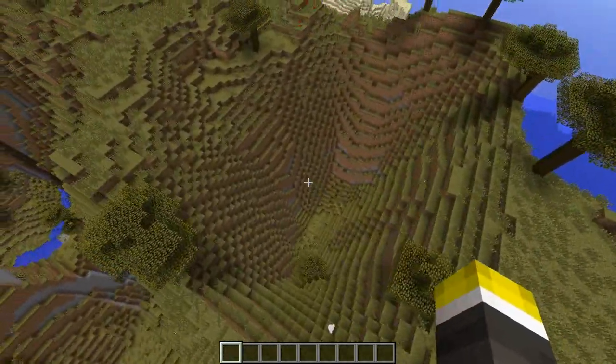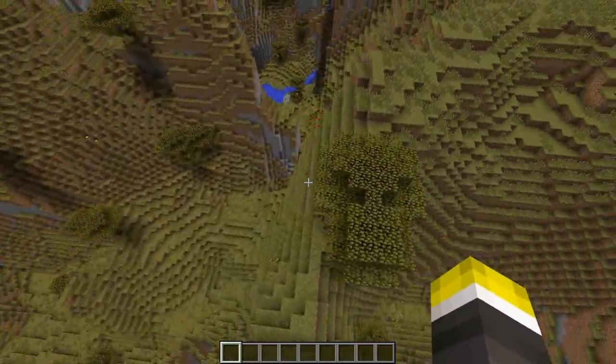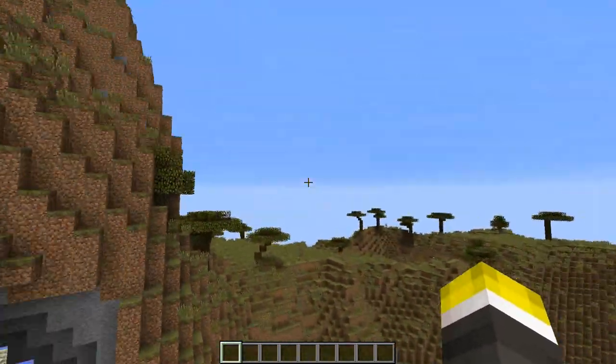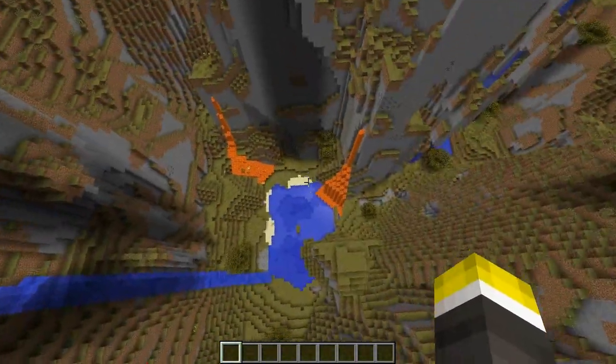It's pretty cool. Look at this thing — this is like the biggest crater hole I've ever seen in my life. Now, if you're not familiar with the Amplified effect, that's where if you go and create a world, you can now select — instead of hardcore or survival or creative — you can select Amplified, and it amplifies everything in the game, basically making everything really big and really awesome.